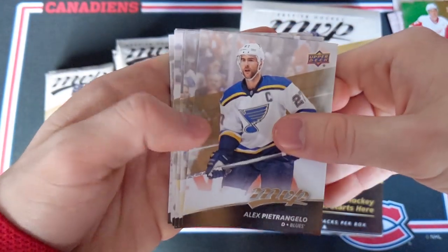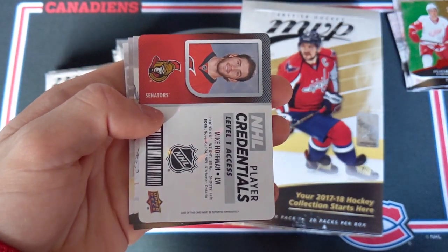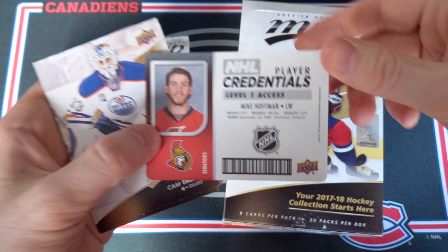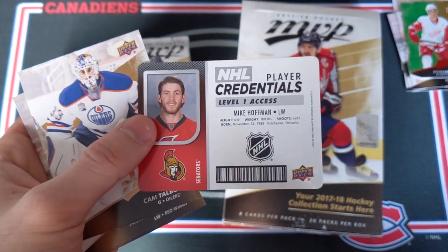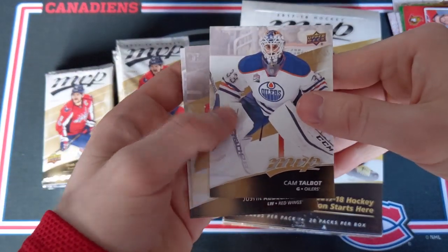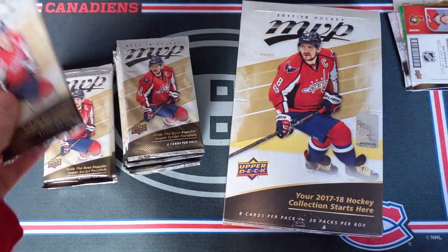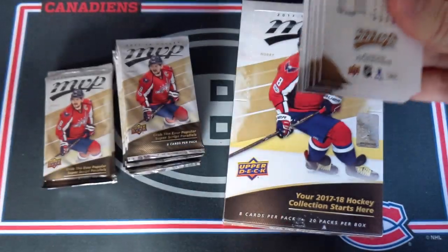Next up: Alex Pietrangelo, Marc Giordano, Mikael Backlund, Phil Kessel, and we got a Mike Hoffman — that would be an NHL Player Credentials, level one access. This was the first of the two years in which they did these NHL Player Credential cards. I really liked them. Cam Talbot, a blocker card, and Brent Burns. Cool stuff.